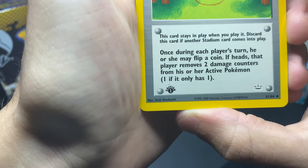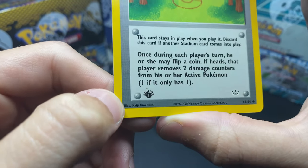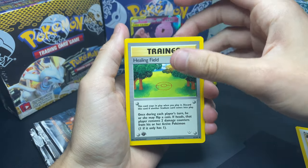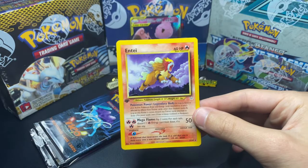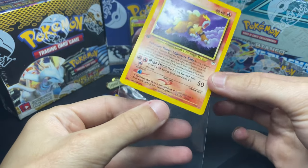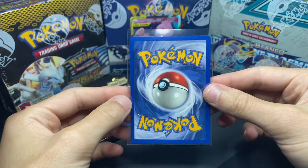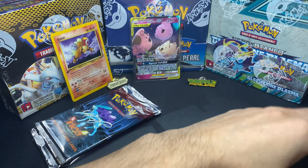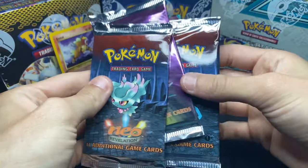Thank goodness we didn't get a Trainer Rare. Look - there's a little smudge right above the 1st Edition stamp. Actually I think it's a printing defect from the ink. That's pretty cool. Got a Healing Field, and for the last card - Holo or not? We get... it's a Non-Holographic Entei, out of the Entei pack! That is pretty wild. The centering looks really good. Just because it's a non-holo doesn't mean it can't get that PSA 10. I'll go ahead and sleeve up this card. These were all 1st Edition so I'll definitely be sleeving these up after the video.